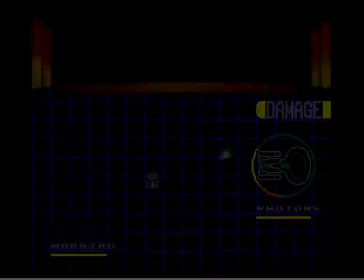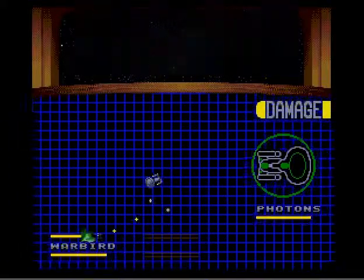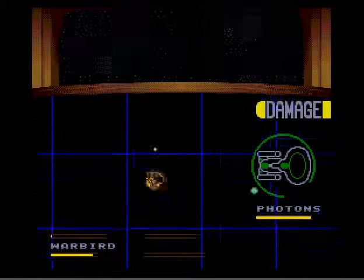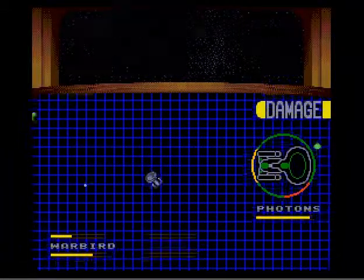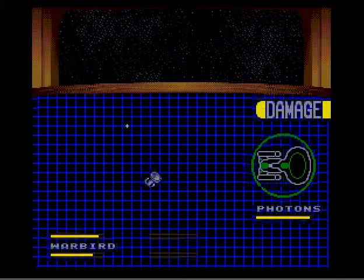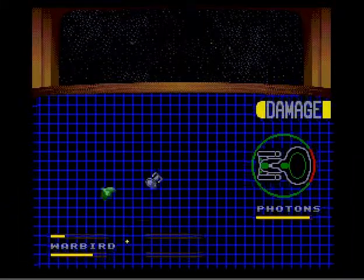Let's do it. The combat is rather easy in controls. It's using the D-pad to maneuver the ship. The A button fires your phasers, C button fires torpedoes. That's it. On the right side of the screen, you will see a mock-up, more or less, of the Enterprise.